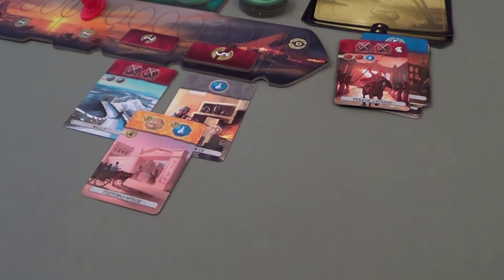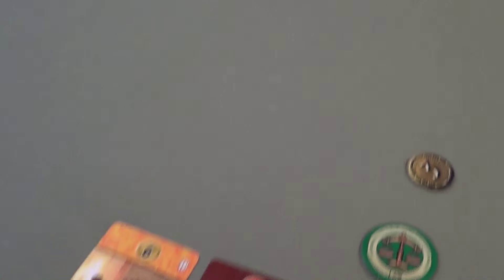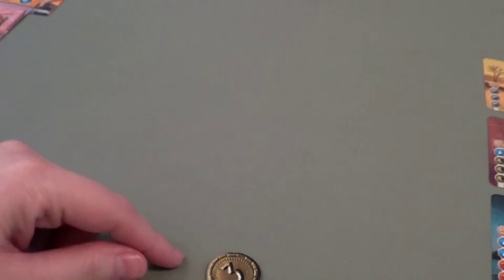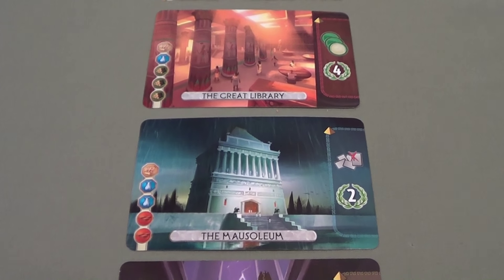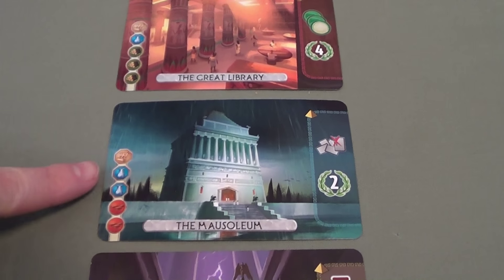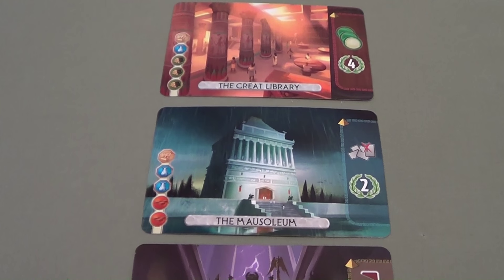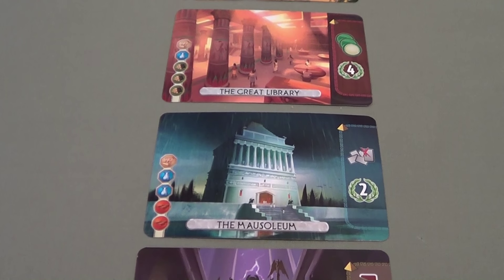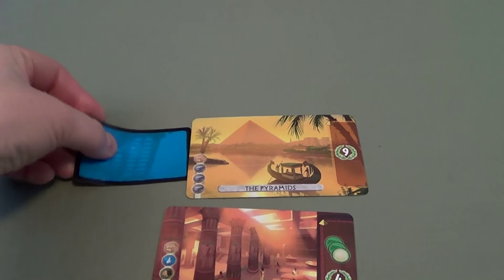Carmen: I only have three coins so this card does me no good. My decision is do I take it to build a wonder or destroy it for three coins? I have the yellow card bonus so I'd end up with six coins if I discard. With six coins, could I build one of these wonders? I'd need two glass and paper and I don't have any of that. So I will take it and build this wonder — the pyramid that gives me nine victory points. I had to pay two coins for missing paper.